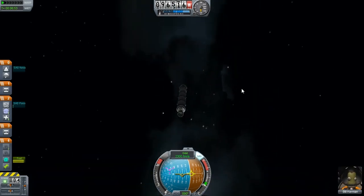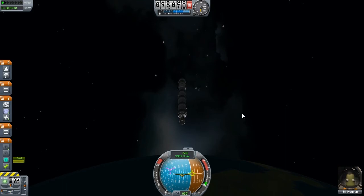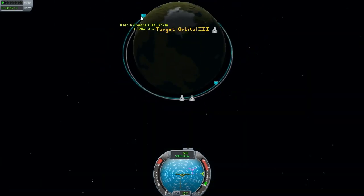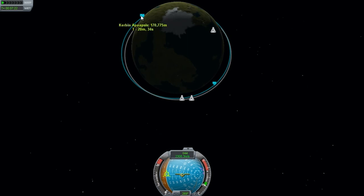This is Bill, by the way. So we've got Bill trying to meet up with Jeb — Jebediah. I'm going to do a retro burn, so I am further behind and I want to catch up, so I want to be in a lower orbit. 70-some kilometers is too low, but on the other hand, 170-something on the other side is far too high. What would happen is I might catch up a little bit on this side of the orbit, but then I would lose major ground on the other side.